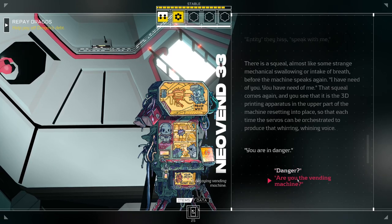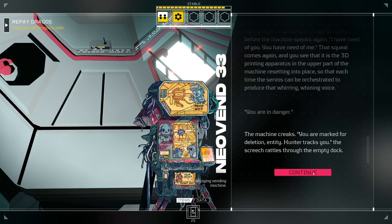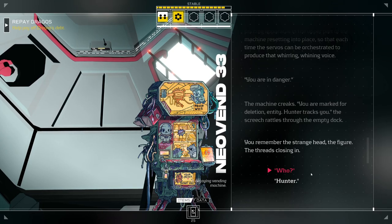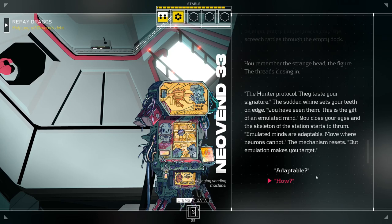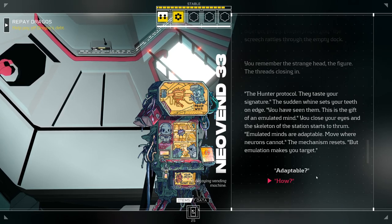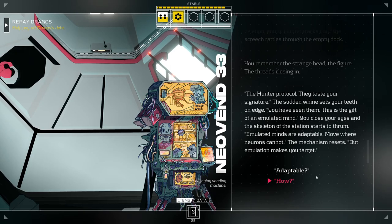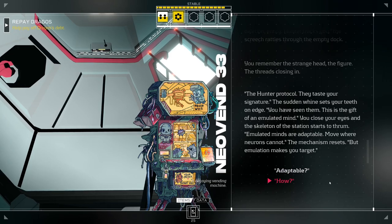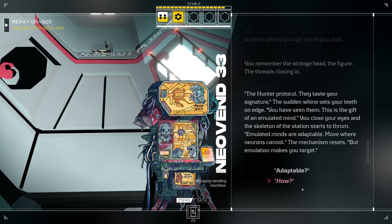'You are in danger,' says the vending machine. 'You are marked for deletion, entity. Hunter attracts you.' You remember the strange figure, the threads closing in — the hunter protocol. 'They taste your signature. You have seen them. This is the gift of an emulated mind.' Because we have an emulated mind, they've put something in my head that can track me both mentally, and there are people tracking me physically — so there's really nowhere I can hide. 'Emulation makes you target.'